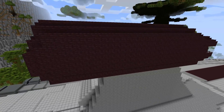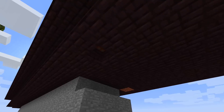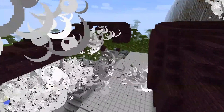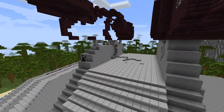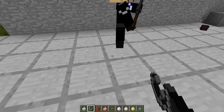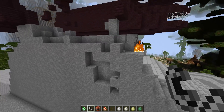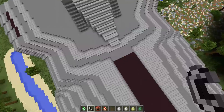Out of increasing frustration at not understanding how Minecraft NPC programming works, the creator does something drastic — one of the bridges of the Venator gets blown up. Yoda's still alive and he's fine. The invincible NPCs are wandering around. It could actually be kind of a fun video just to blow up an entire Venator in Minecraft.